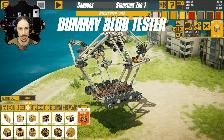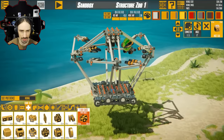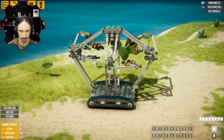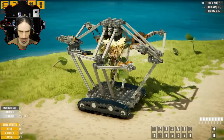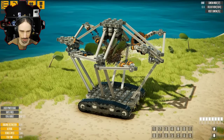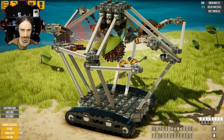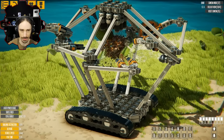Up next is the Dummy Blob Tester by ShamWool, and this thing looks like a torture device. One of these buttons... okay I see. What do those things do? Are those like coconuts or something? I see why they call it the dummy blob. I don't know what's happening anymore. So now we have different weapons that we can test.